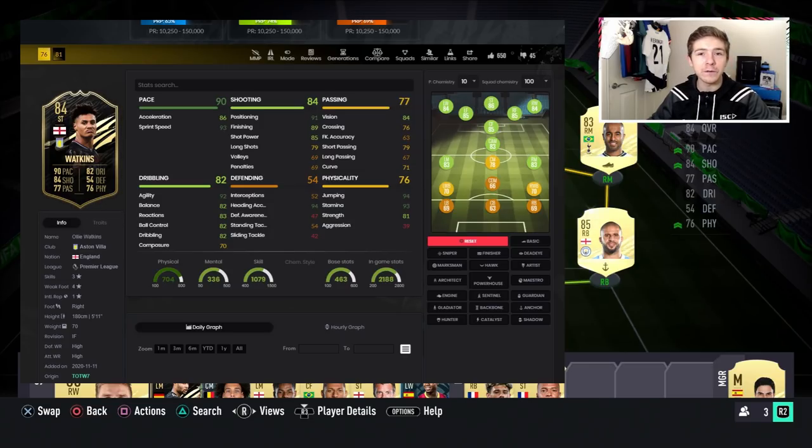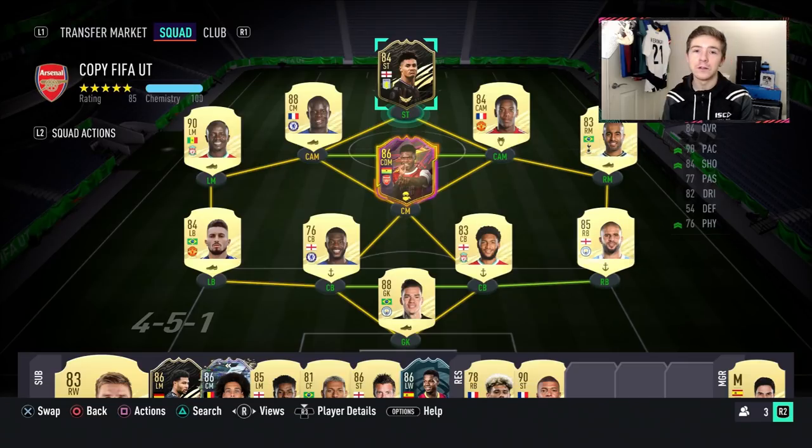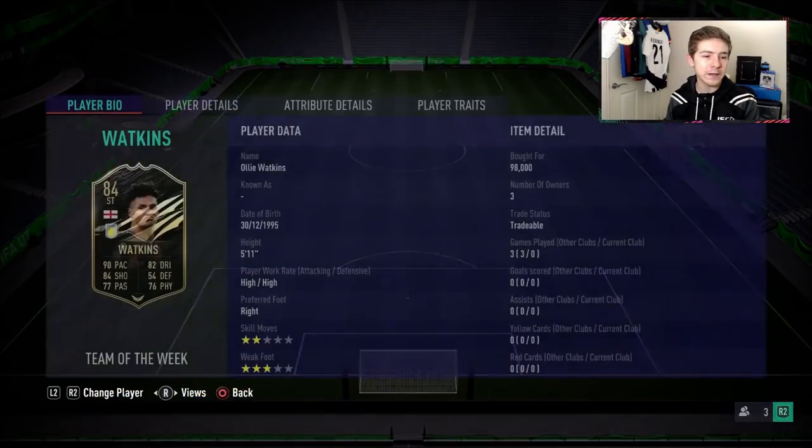In terms of a chem style for this card, I was thinking finisher might be the one to go for, just to boost his dribbling a bit more. But the most popular one on Futbin currently is Hawk, so we're going to go ahead and try that out on him and see how we get on.